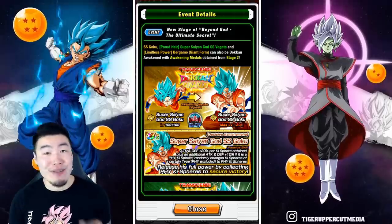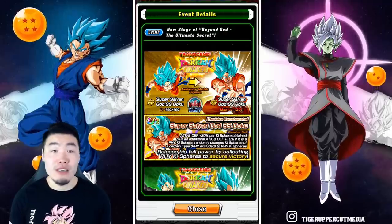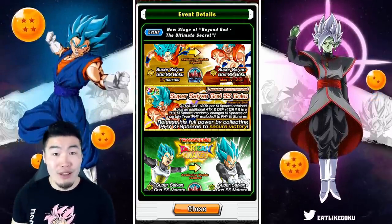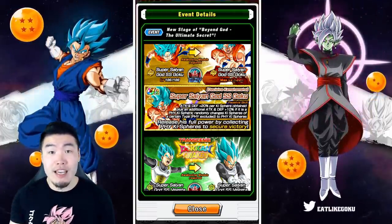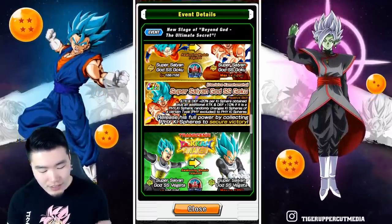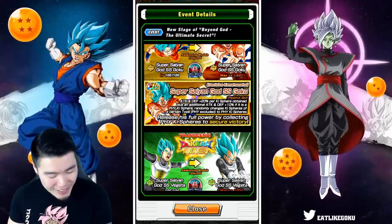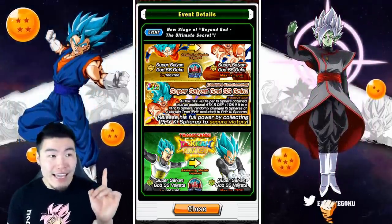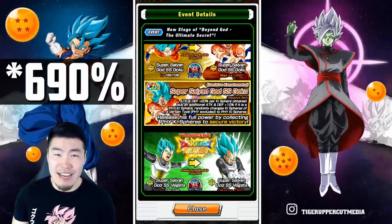Moving on to new global first awakenings: the PHY Super Saiyan Blue Goku was so trash pre-awakening but now he's absolutely amazing. Once he awakens, his passive becomes ATK and DEF +20% per Ki sphere obtained, plus an additional ATK and DEF +10% if it is a PHY Ki sphere. So for every PHY Ki sphere he obtains he gets 30% ATK and DEF. On top of that, he randomly changes Ki spheres of a certain type — PHY excluded — to PHY Ki spheres, so he's an orb changer for himself. A full board of PHY orbs at 30% per orb with 23 orbs works out to 660% ATK and DEF.